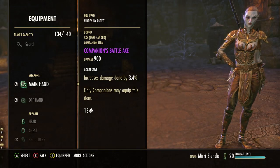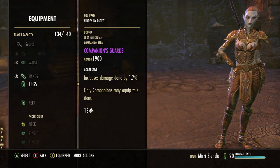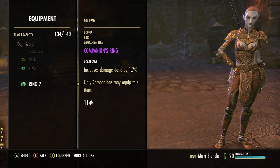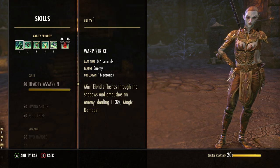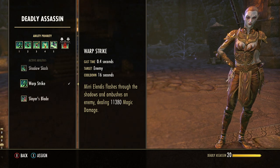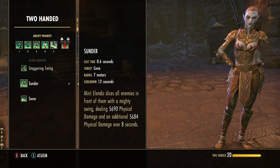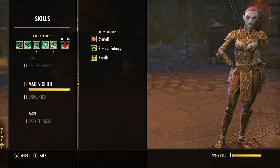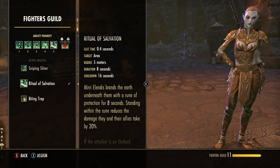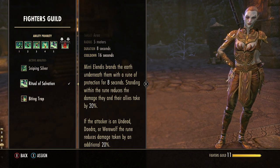For gear, you'll want a two-hander with the Aggressive trait to increase damage done. Medium armor again has the best passives for increasing companion damage, and Aggressive trait for jewelry as well. For skills: Warp Strike is the gap closer in slot one. Mask of Torment is the Nightblade class fear, stunning enemies for four seconds with an eight-second cooldown. Sunder provides conal frontal damage plus damage over time. Life Siphon adds more AoE damage while healing Mirri and yourself. The final slot can be Ritual of Salvation for AoE ground protection that reduces your damage taken.